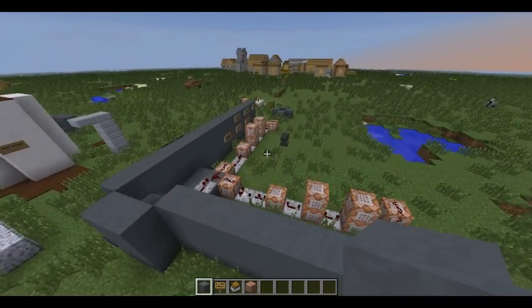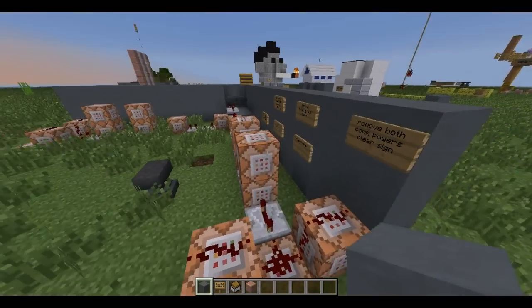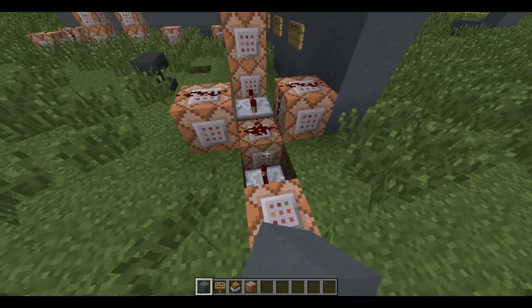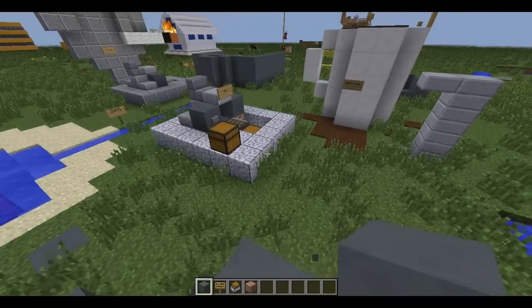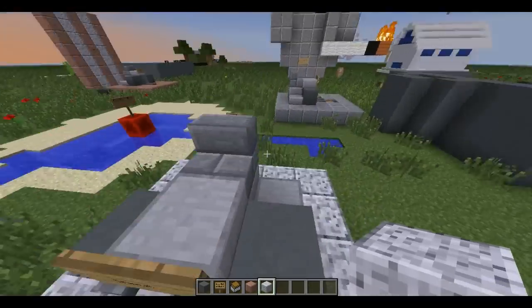And then it says 'beep-beep delivering' at the same time as it sets that redstone block. Then it sets both redstone blocks back, and it says 'delivered' on the sign for a second, and then it says 'input' again. That is my fax machine — and that's just a concept. I mean, it's not perfect, but I've worked on it pretty much all day.